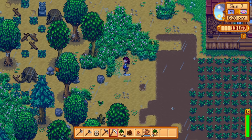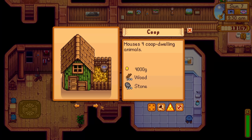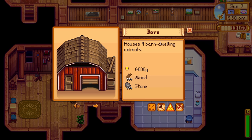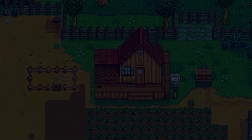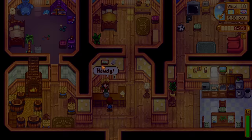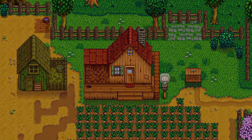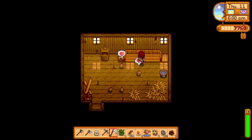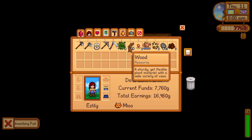Don't cut your grass down until you buy a silo, and even worse, don't buy farm buildings and animals until you have a silo. The getting started tasks actually have you getting a coop before a silo, so it's very easy to make this mistake. If you buy a coop and a chicken before you have a silo, you will be unable to feed them, and any grass you cut will be wasted and not stored.